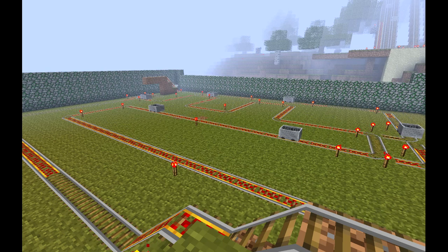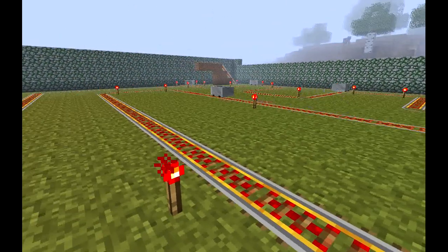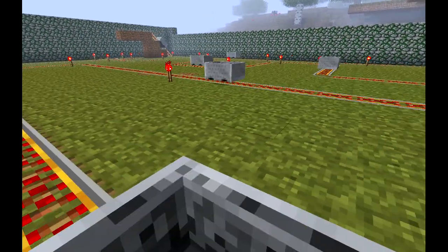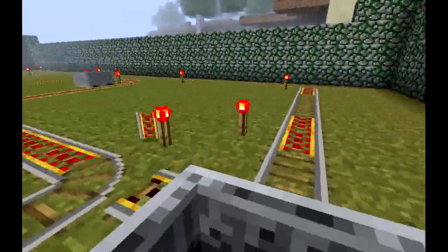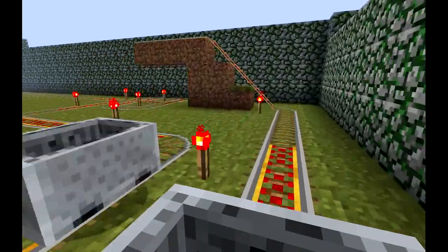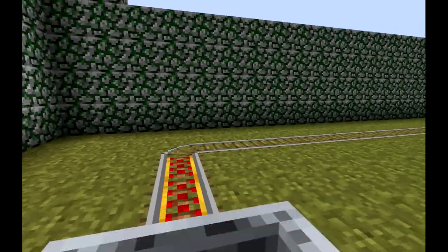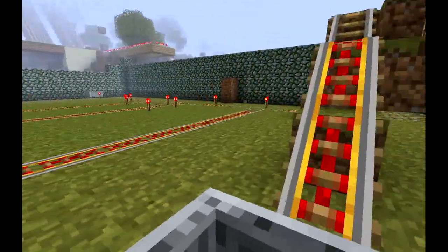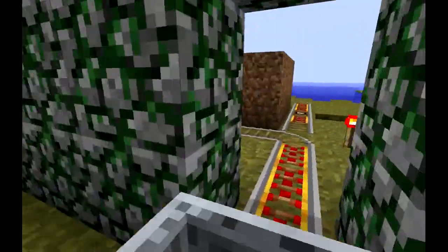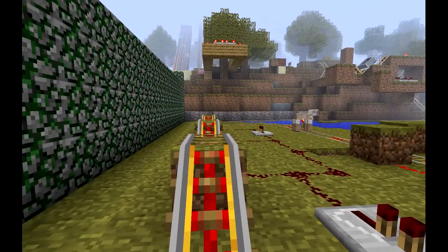The empty minecarts drop straight down. I'm going to hitch a ride and show you what happens with a full one. There you go - we made the jump. And here's a safety jump which we make as well, easily.